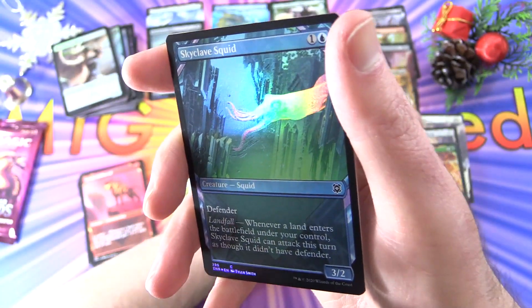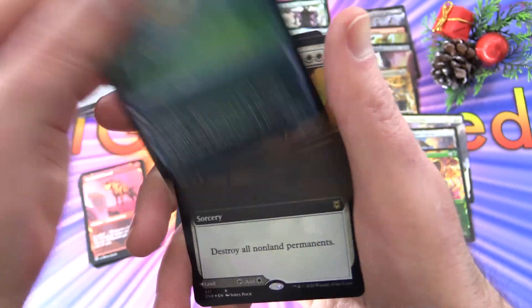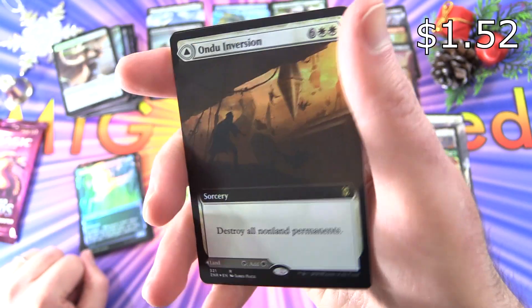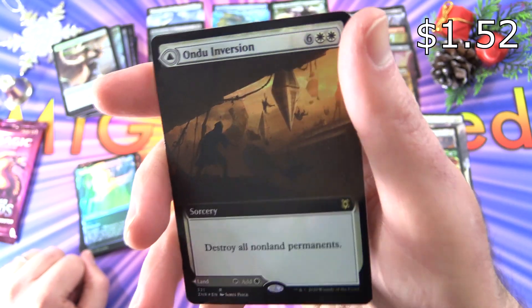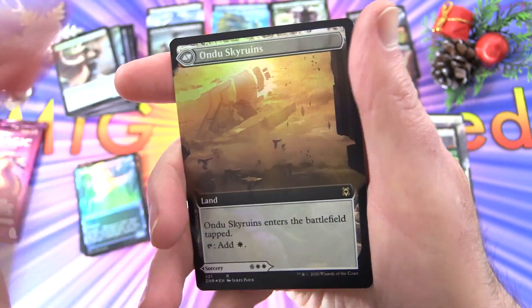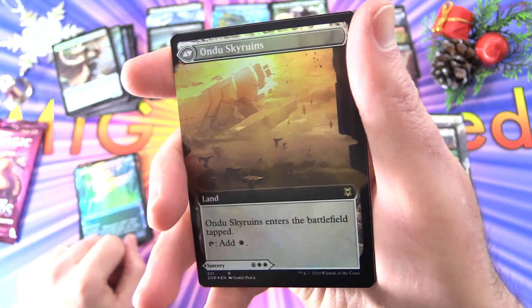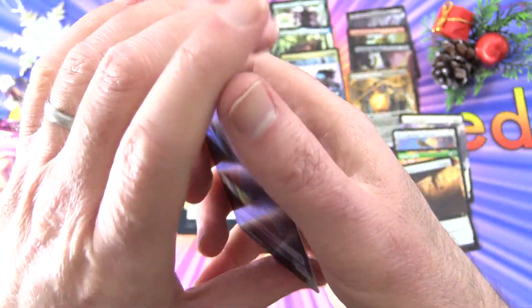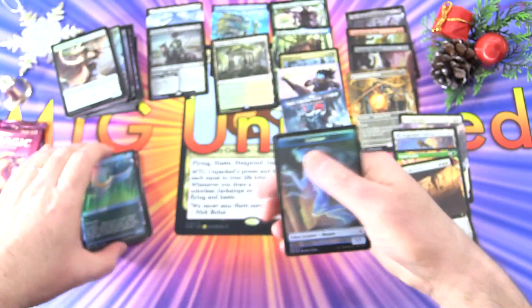And a foil Skyclave Squid. With another rare — Undo Inversion foil extended art, destroy target non-land permanent for eight mana, it's a Sorcery. On the other side, Undo Sky Ruins — enters the battlefield tapped, tap for white. And finally, an Illusion Token with a Plant on the other side.